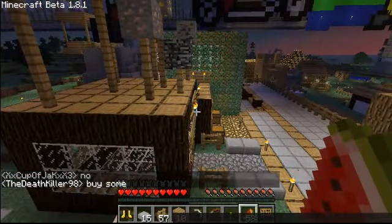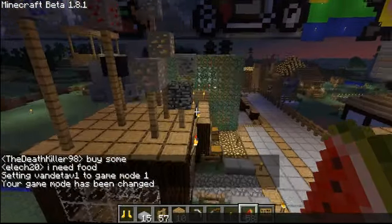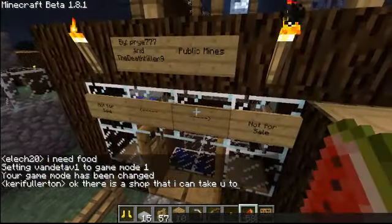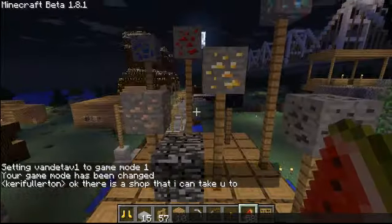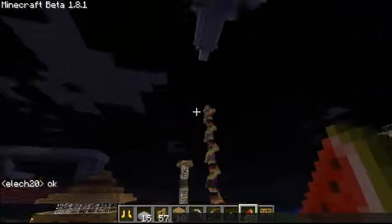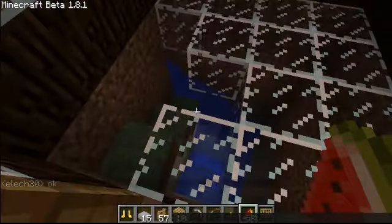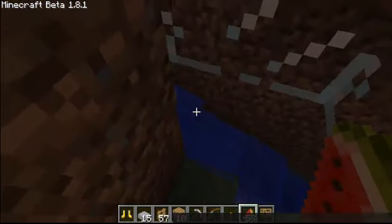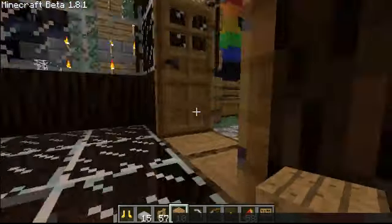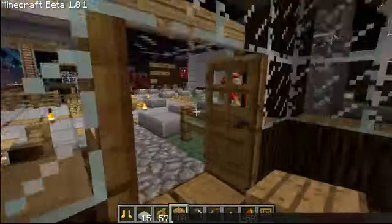I'm just going to switch game mode here so I can fly around and show you some things. This here is a public mine — this was made by Pyre and Deathkiller98. Those are two very good people in the server, I would like to thank them for building quite a lot of nice things. And this is the public underground mine, which has got water in it right now. I'm not actually sure why it's got water, but it looks like somebody's actually working down there — I think it's Kerry Fullerton.